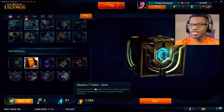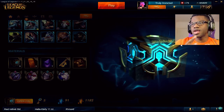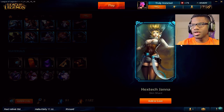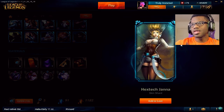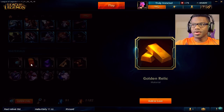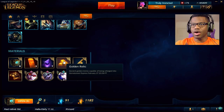I'm going to go for the epic skin. What do we got in envelope chest box number 2? It's not Star Guardian Janna, but it's okay, I guess. Golden relic material. Okay, I got gold baby.